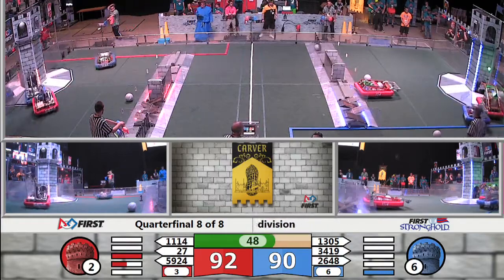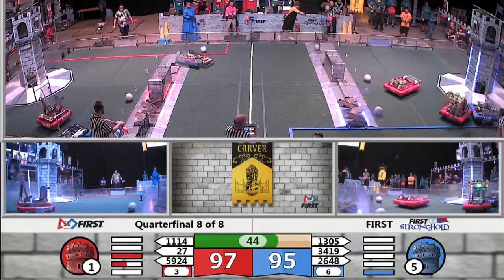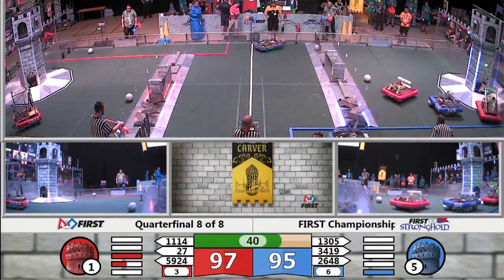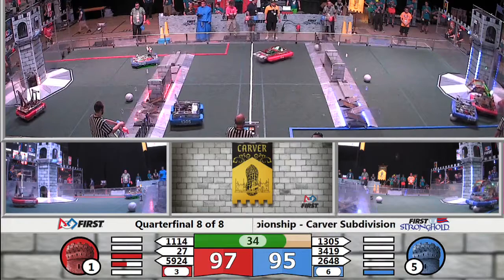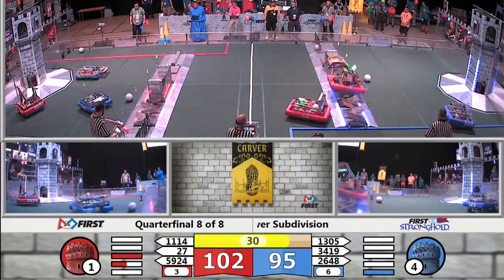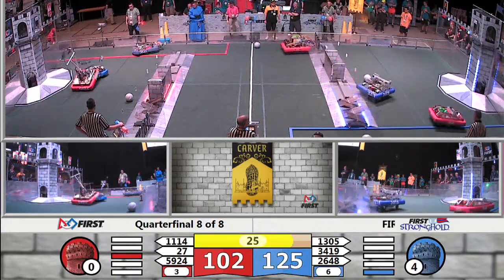Blue Alliance is a little bit behind Red Alliance at this point — two points down. We'll see what happens. It's all about the boulders getting ready for the capture now. Here comes Infinite Loop. They put it in the Red Alliance castle, not susceptible to capture by the Blue Alliance.